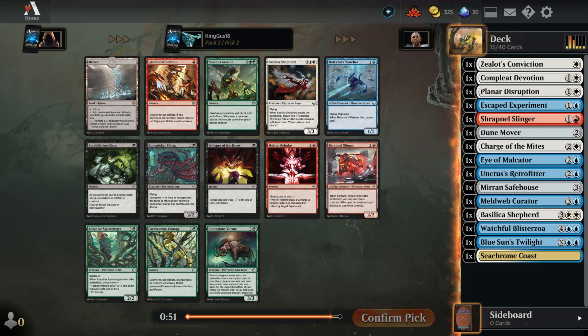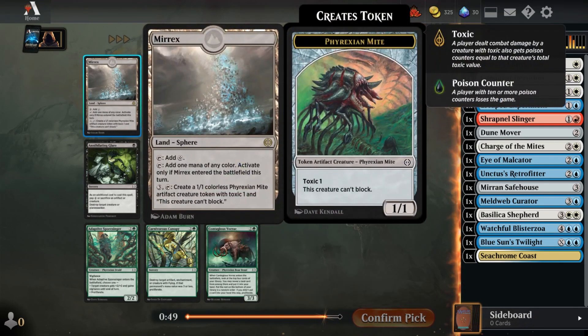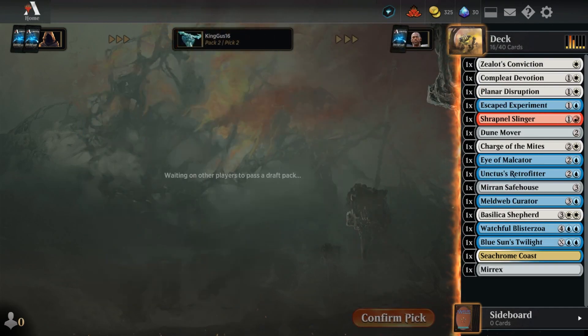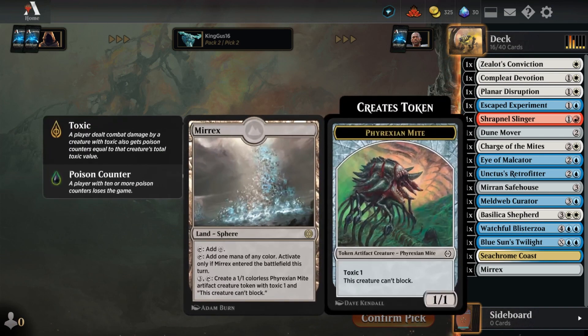I feel like Mirex - yeah, absolutely. That's good mana fixing. And you can make mites. Do like making some mites.